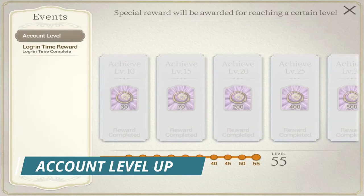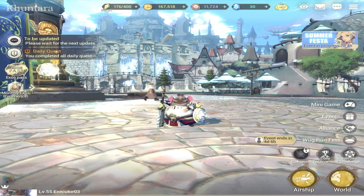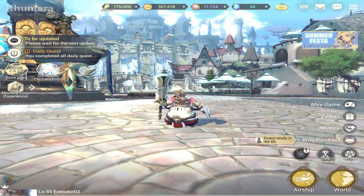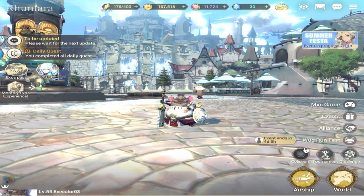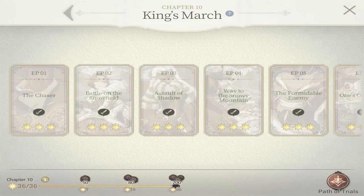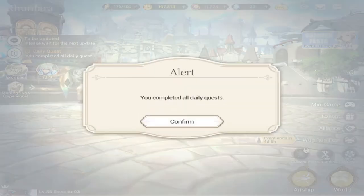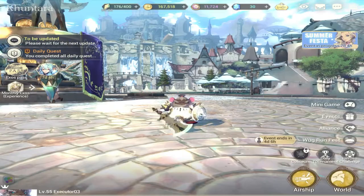Leveling up your account is pretty much very easy. There are two things you should consider. Number one: play your chapters again. Aside from earning Zest in your chapters, you're also earning experience for your account level up. That is why your chapters are very important — you earn Zest and you earn experience for your account. The next way to earn experience for your account level is your daily quest, which finishes all your quests.